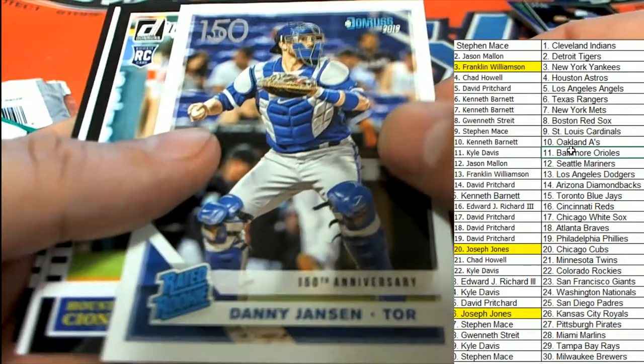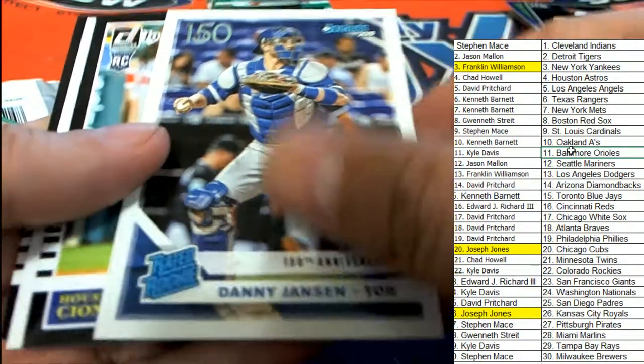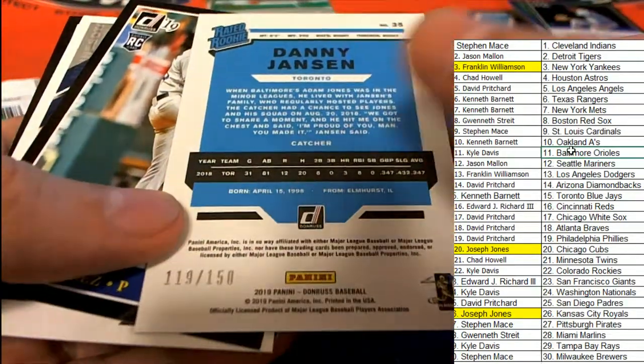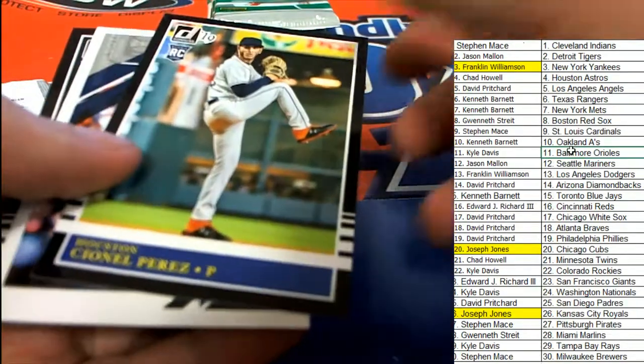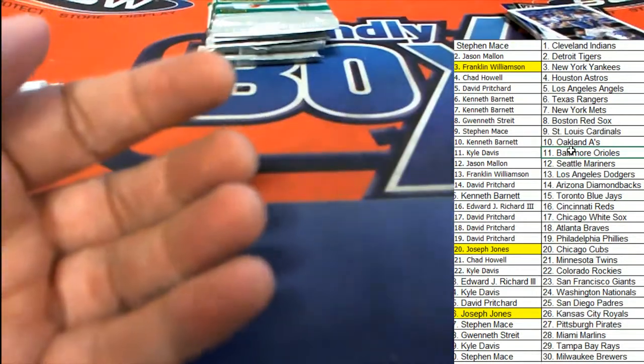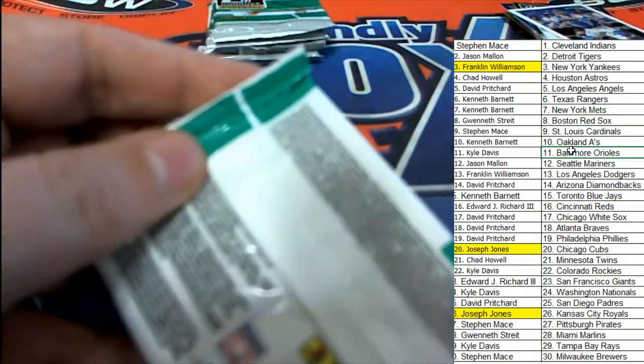150th anniversary card. That's going to be a low-numbered hit - Danny Jansen, number 250, ready rookie. So that was for the Toronto Blue Jays owner. The Jansen.